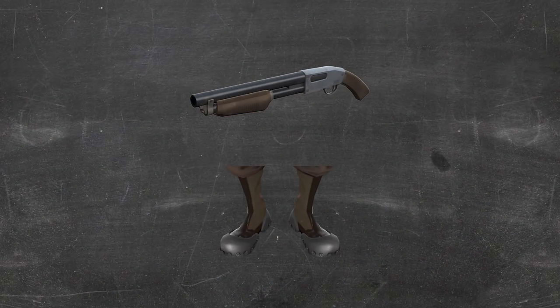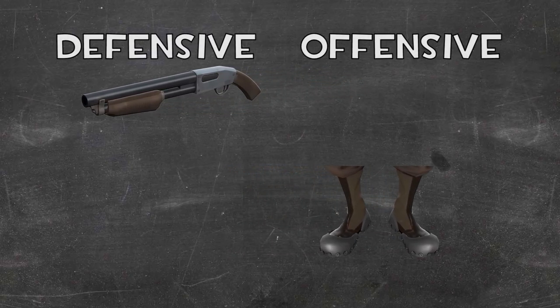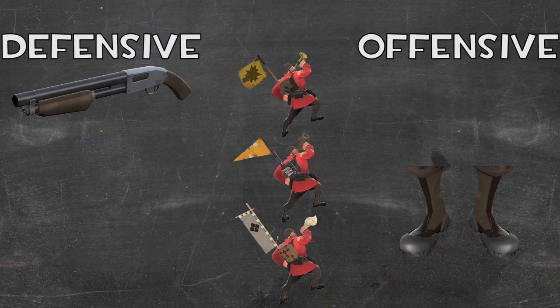If the shotgun and the gunboats represent two different types of soldier — those who play more defensively to protect themselves or a medic on one side of the spectrum, and those who use gunboats to be super aggressive and rocket jump everywhere on the other — in between these two sides we have a middle ground which the banners fill. Obviously we have the buff banner, the battalion's backup, and the conqueror, which all fit in our middle ground, but each does lean a little more towards one side than the other.